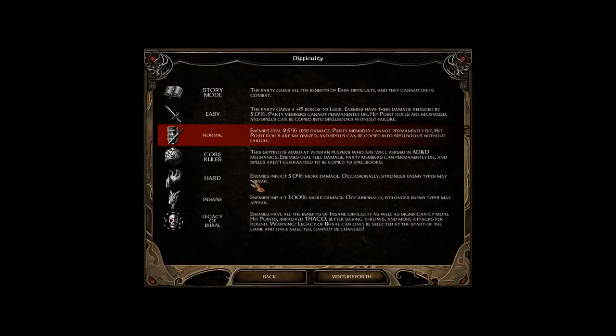Before we go into the game itself, we have to pick our difficulty. The core rules, I believe, is what the original game ran with. This setting is aimed at veteran players who are well-versed in AD&D mechanics — enemies deal full damage, party members can permanently die, and spells aren't guaranteed to be copied to spellbooks, which is how it was in the original Baldur's Gate 2. It does default to normal, however: enemies deal 25% less damage, party members cannot permanently die, and hit point rolls are maximized — which matters because the game can be really stingy with hit points. You gained a level? How much did you get? One hit point. But I'm going to stick with the core rules, because that's what I'm more used to. It's going to be a bit more difficult, but that is what I'm going to stick with.